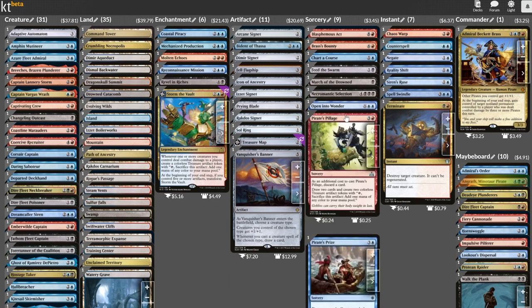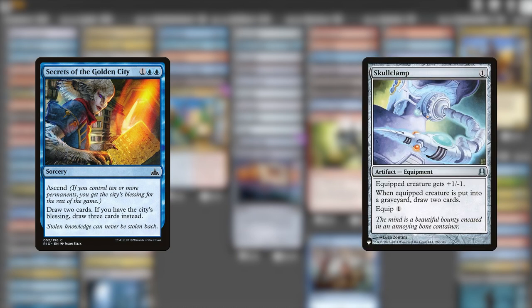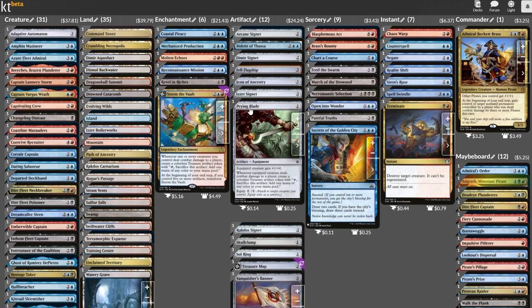Pirate's Prize and Pillage aren't quite it for four mana. I'm chopping these and throwing in Secrets of the Golden City, which I really like, especially in a deck that can make treasure tokens. I'm also putting in Skullclamp, which can help us get back into the fray if one of our pirates ends up meeting their maker. And one more: Painful Truths — three cards for three mana, it's a great rate. That means we have to cut something to fit these in, so Prying Blade is getting tossed out just for its pacing.